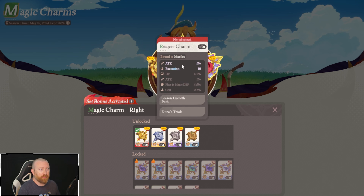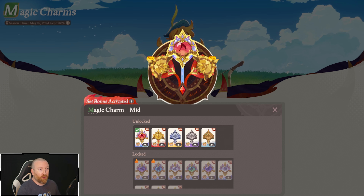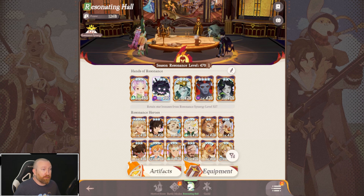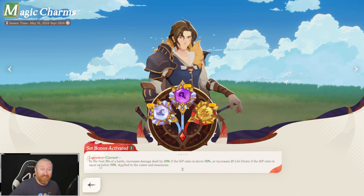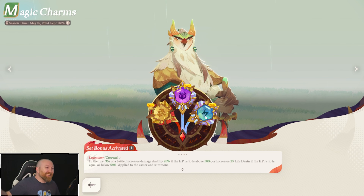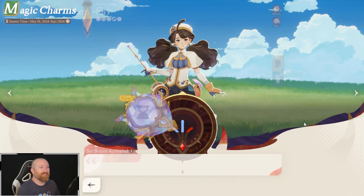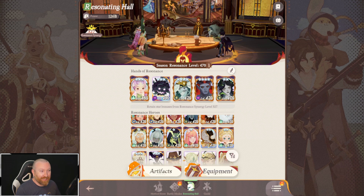The acute charm with attack and haste seems really really good. There's a lot of them down here — haste, crit, HP, attack speed, ultimate strength, and skill power. Ones like the reaper charm with attack and execution, if you could get it in multiple slots, would be pretty insane — netting like 15 attack and 30 execution across all slots. Farming these is going to be important, but it does give an insanely big amount of power to your account.